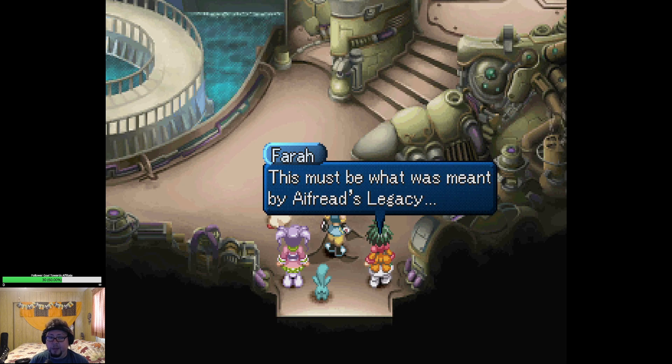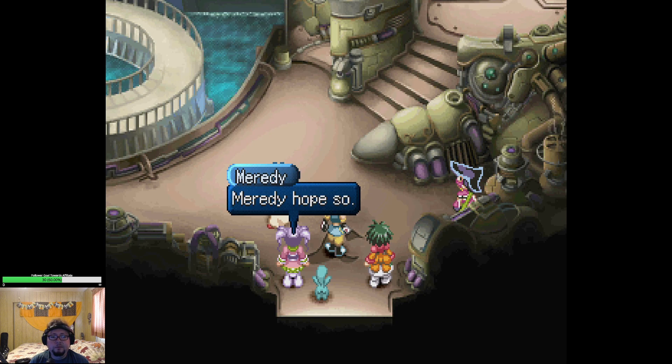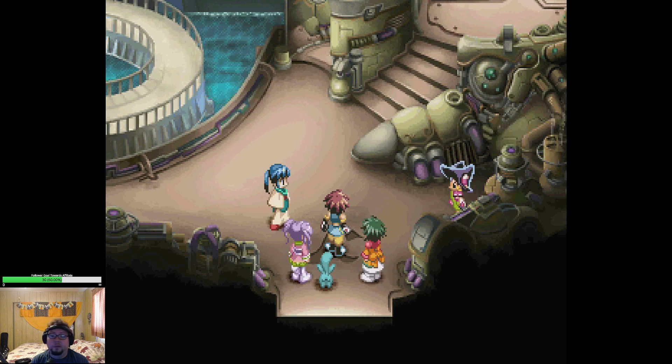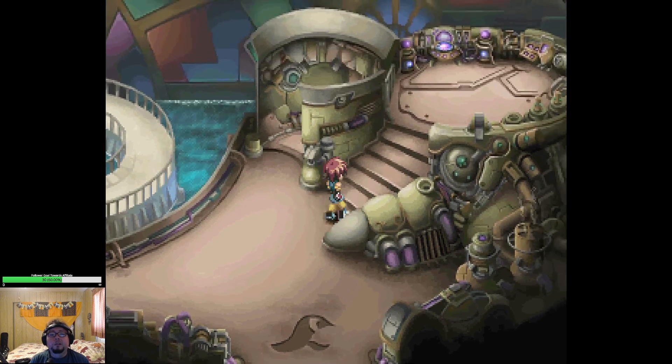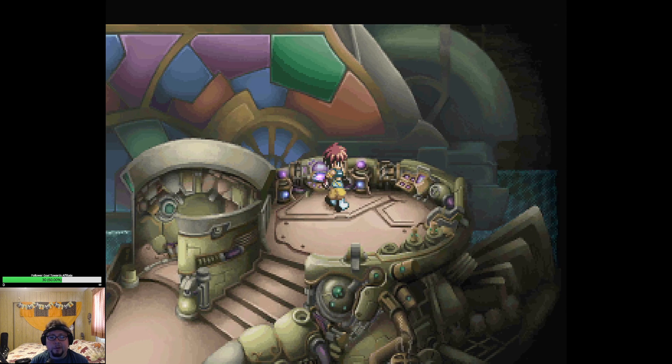This must be what was meant by Eifree's legacy. We can go to Inferior now? When you regain control, check the panel on the northeast corner to find an hourglass. Now board with L2. Northeast panel hourglass.